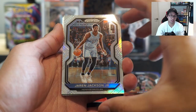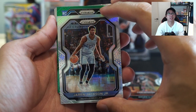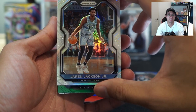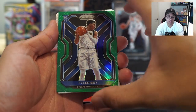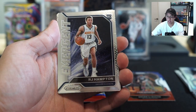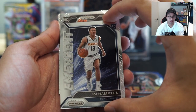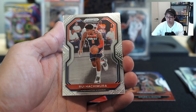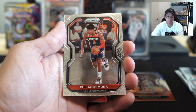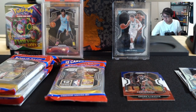The silver is Jaren Jackson Jr. We do have a rookie — is it Anthony Edwards? It's Tyler Herro! Alright, rookie green is Tyler Herro and we have an RJ Hampton — very nice. An emergent insert, another rookie Trey Jones. Rui Hachimura — I've got a bunch of Rui cards. And another Shaq — what's with the Shaq tonight!